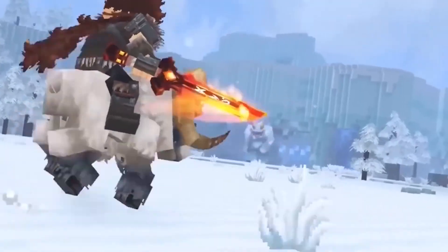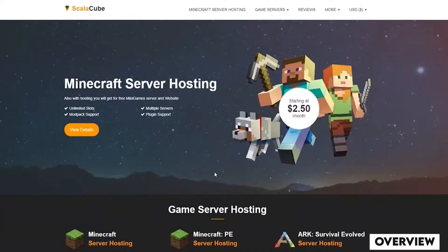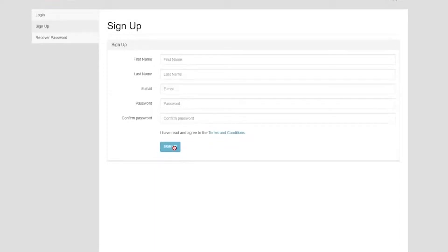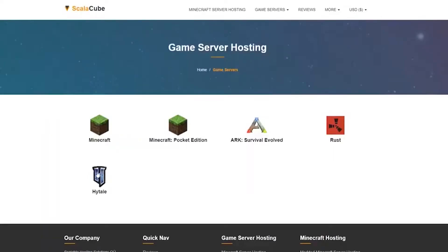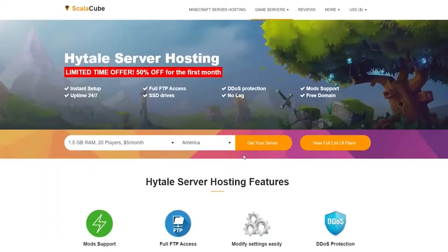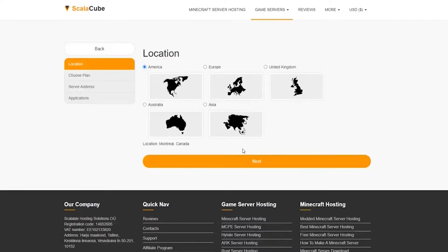It is time to create your own server. Hytale is the first game made for this purpose, and it allows you to configure the game according to your wishes. You can choose how many players it can host, or you can make it an area where players need to know each other's IP address in order to join. You can change how time works, make certain skills available — there are no limits.